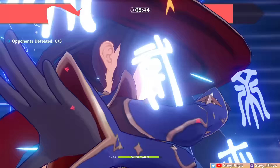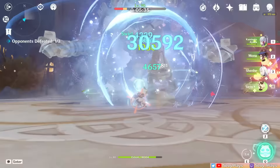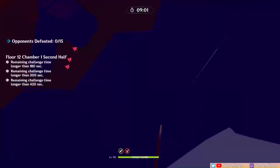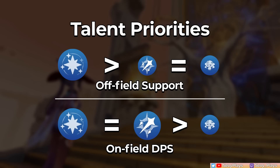Mona's practical use in combat can be as simple as pressing her skill and burst, but her kit's hidden mechanics and technicalities make for interesting synergies and challenging yet fulfilling combat tricks. If you're curious about Mona's other technical aspects, check out more in-depth resources. For her talent priorities, focus on her burst level if playing her mainly as off-field support, but if you're playing her as an on-field DPS too, level up her normal attack talents as well. Her skill will be low priority in either case.